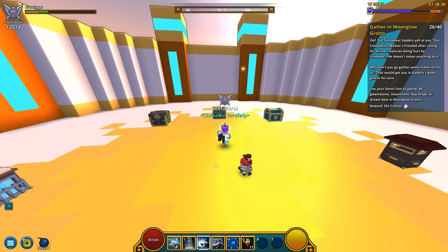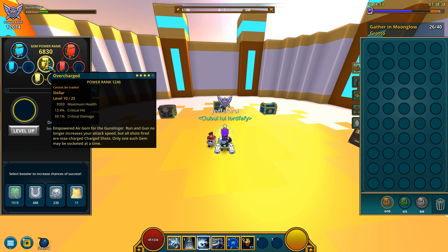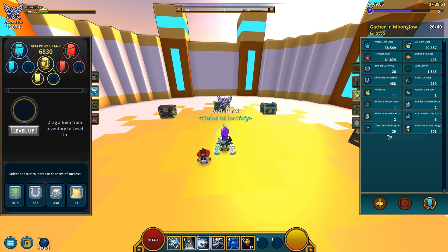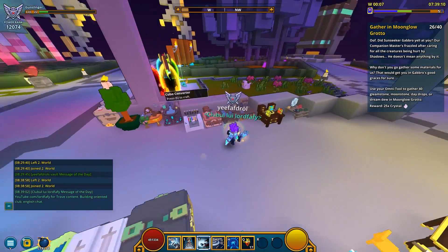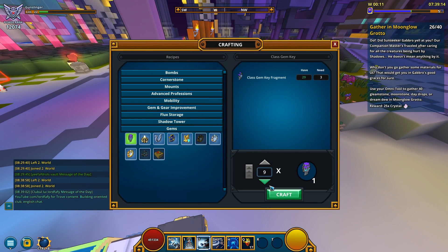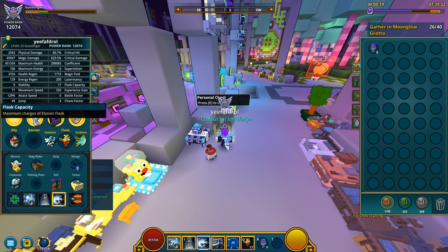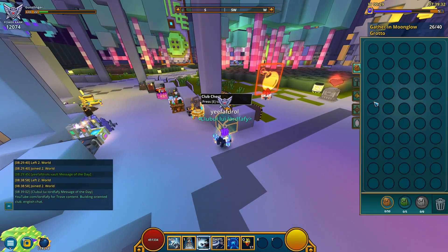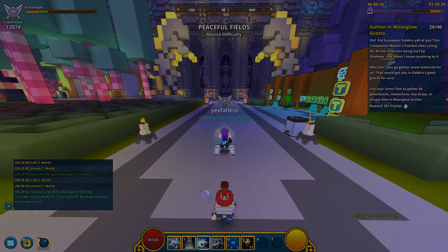So I guess this is gonna be it for today. 12k power rank on our little gunslinger — not impressive by any means — but we managed to finally get this gem up to level 10. Most importantly, we got a bunch of dust to play with and a bunch of class gem key fragments. Visiting the club — I can craft nine more class gem keys, so a total of 14 class gem keys obtained today, plus two more mastery levels. That's some good progress! Thank you all so much for watching, and I'll see you on the next one.